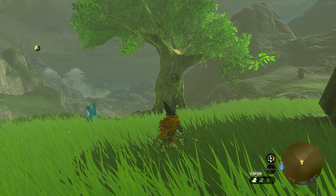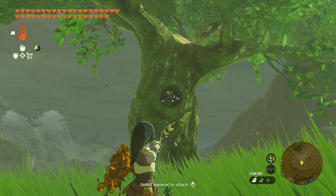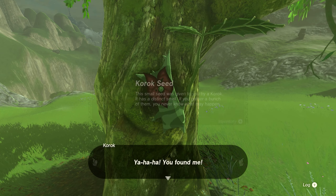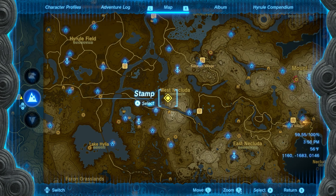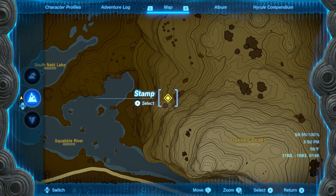For number six, you want to head over to Mabel Ridge which is just west of Lake Sila. You can see on the map there's a pretty giant tree that's by itself. Right here on the side of the tree is a hole with an acorn. Hit that acorn with an arrow and you'll get seed number six.